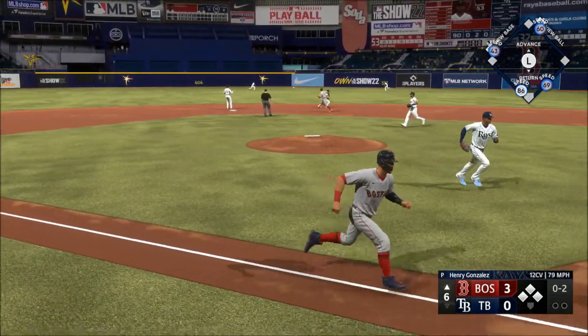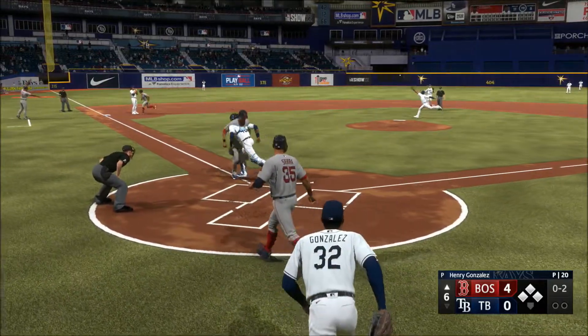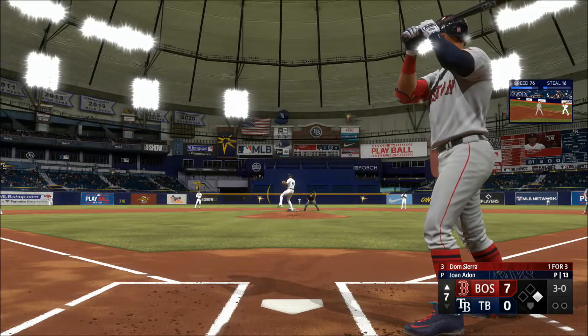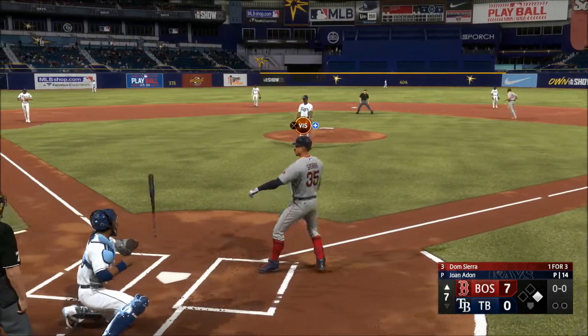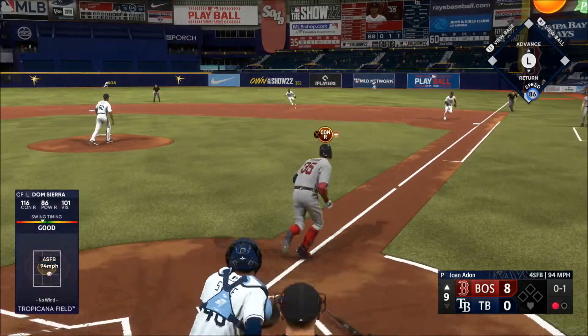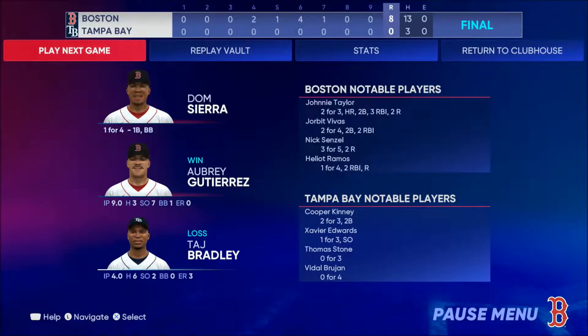On a line — base hit, one run across. Throw and it gets away — the run comes in from second. Stepping in for Boston. And he walked him. And now Dom Sierra. One down, bases empty. Smoked on the ground to second — gets it to first for Chris Singleton and our entire outstanding crew here at MLB the show, I'm John Chomby.